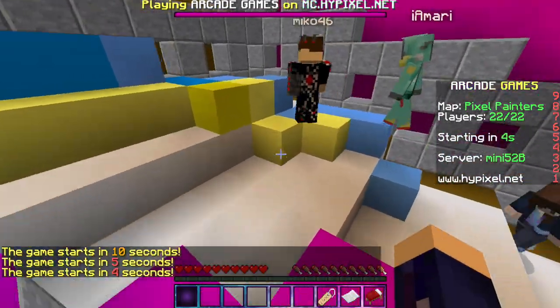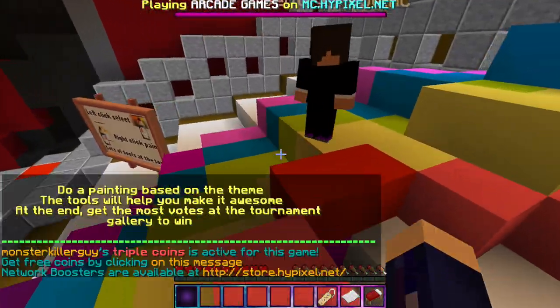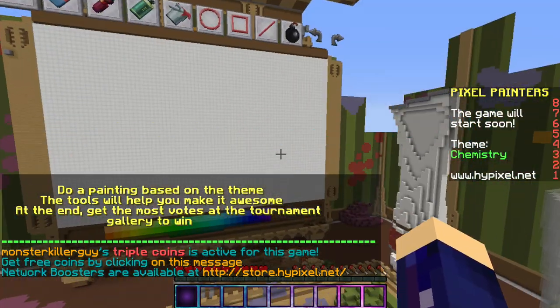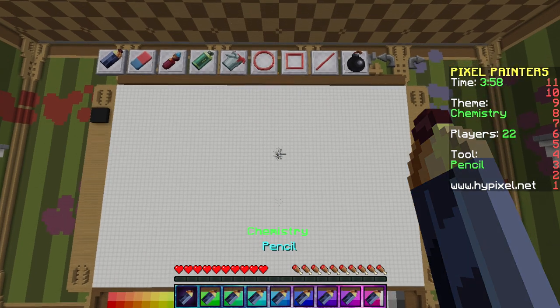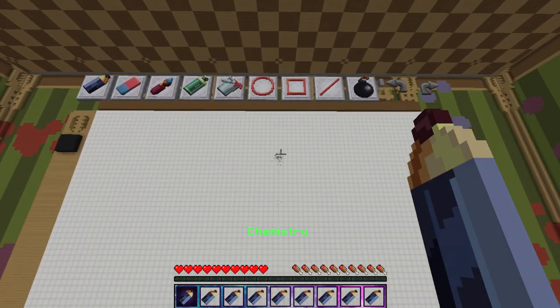So I figured I might as well play this. I think it's been out for two weeks now, and again it's on Hypixel — I'll put the IP in the description if you don't already know what Hypixel is. I've only played this once and I wasn't really sure what I was doing. I guess the theme is chemistry, so I'm just supposed to draw chemistry.